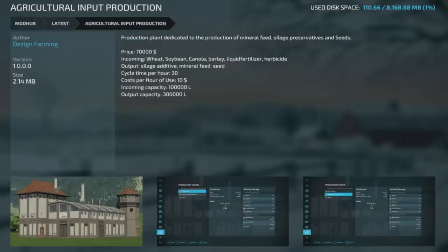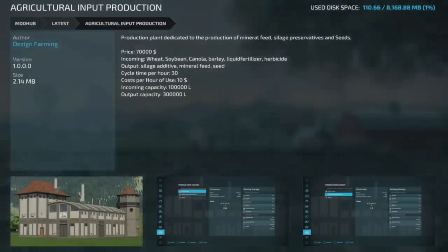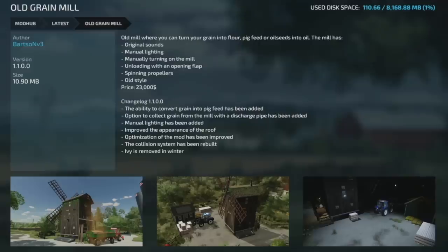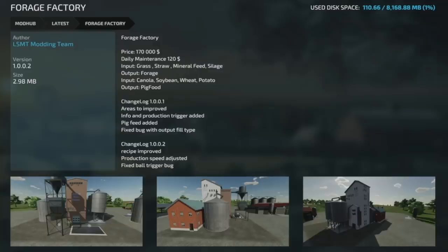Your next mod update for all platforms is showing as an update but also as version one — not sure if it's new or not — but here's the Agricultural Input Production, a production plant dedicated to the production of mineral feed, silage preservatives, and seeds. One update that's definitely an update is the Old Grain Mill from Bartson V3 to version 1.1: the ability to convert grain into pig feed has been added, the option to collect grain from the mill with the discharge pipe has been added, manual lighting added, the roof appearance improved, mod optimization improved, the collision system rebuilt, and ivy removed in winter.